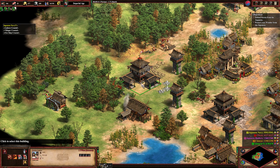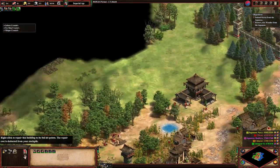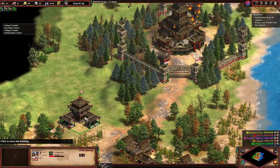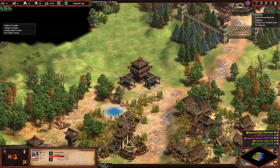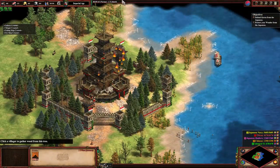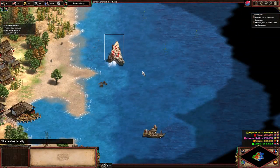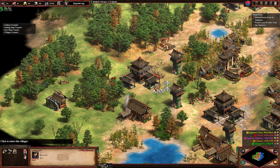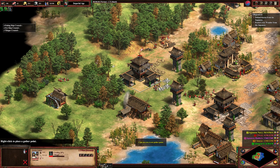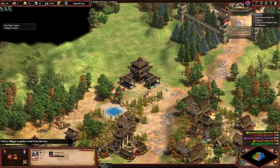We have repelled the initial assault of the Japanese navy. Let's put someone to stone and someone to gold. We have a market — let's get some food income going. We can dock up here where there's some fish. How are those repairs going? Fairly well. We'll use the line of sight of these boats to patrol a bit. We do at least have these Korean keeps to keep us safe.